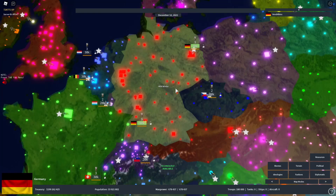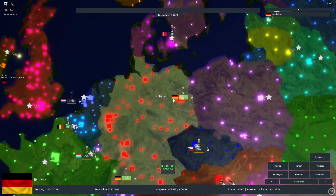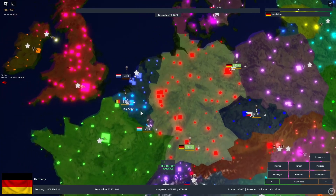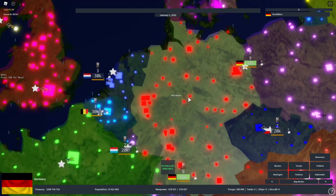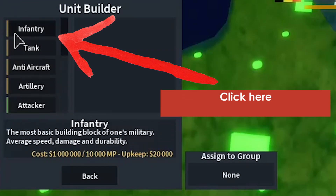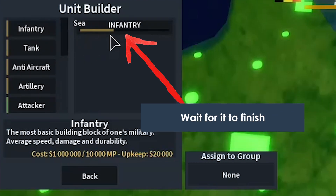Let's get to the first point: how to spawn your infantry. To make an infantry division, select any city in your country — any one of them will work. Click on it, go to 'Units' right here, and then at the top you will see 'Infantry.' Click on that and just wait for it to finish.